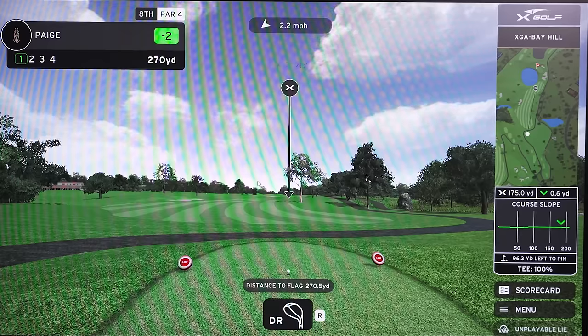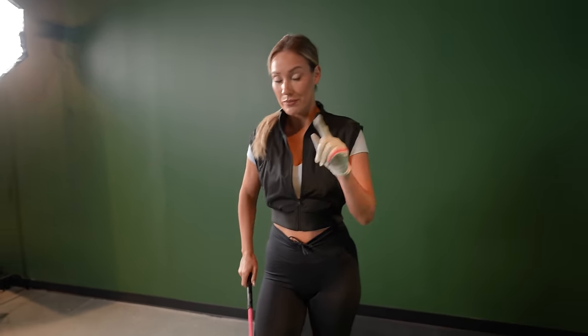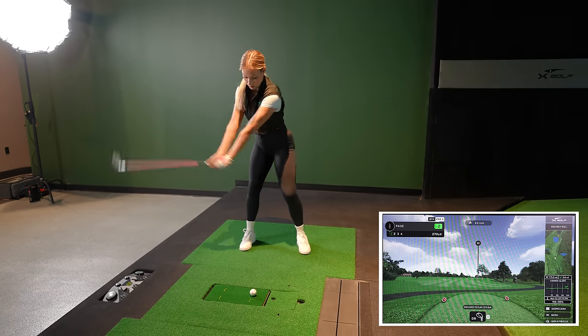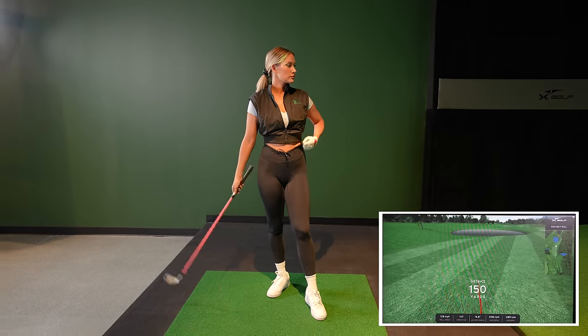This is hole eight, a par four playing 270 yards. This is one I would go for, but there is water up there on the left side and I can't quite carry all of the water, so unfortunately I have to lay up. The biggest advice here: if you're going to lay up, make sure you actually lay up. Grab a seven or six iron — don't try to just hit a three-wood and still leave yourself in a very narrow spot. Okay, perfect.